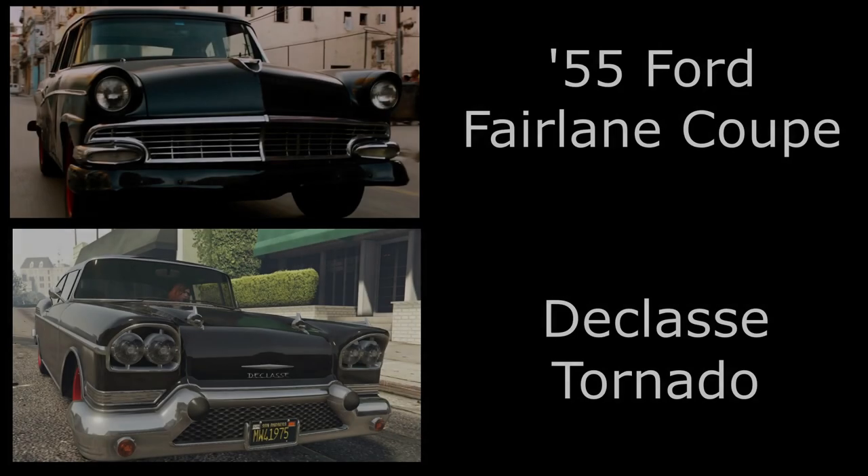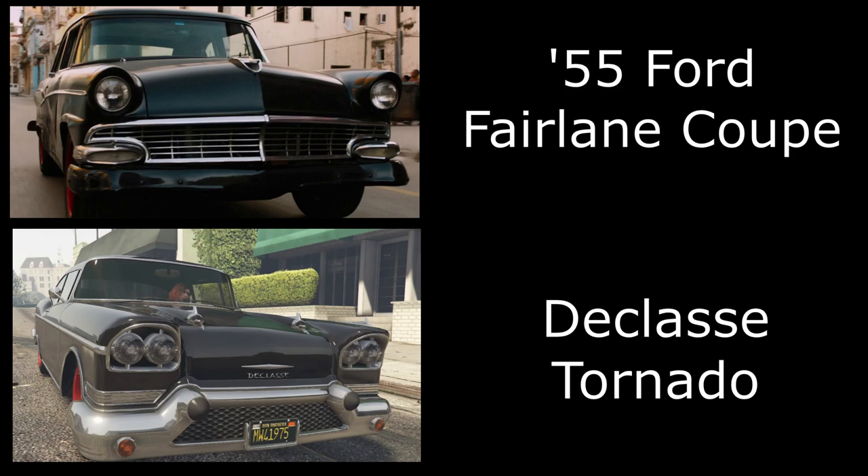Moving to Fast and Furious 8, we have the Ford Fairlane from the Cuba sequence. I've used the Declasse Tornado — technically the Tornado is based on a '55 Bel Air and the movie car is a Ford Fairlane, but you can get it to look similar and most people will understand the build.